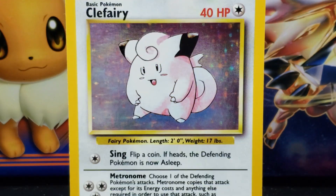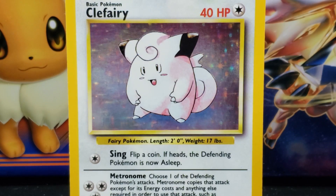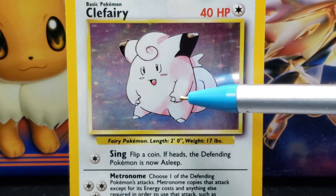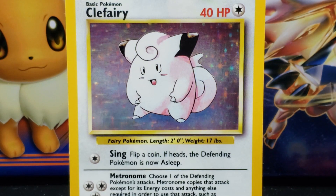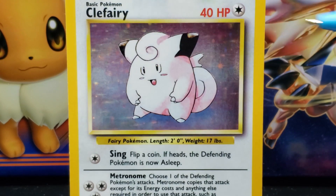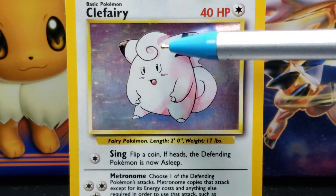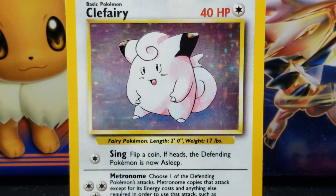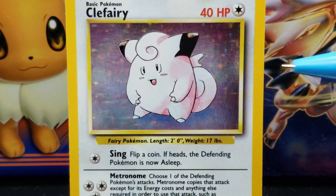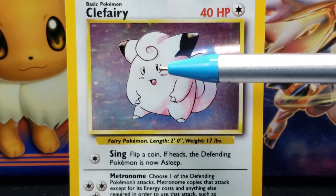The illustration features drawn artwork of a rounded bipedal pink creature. The Clefairy's head and body are one rounded pink unit. At the top of Clefairy are two large pink cone-shaped ears with black undersides and large brown tips that point off to the side. In between the Clefairy's ears is a large pink curl that sits on its forehead. Below the curl are two small slender oval-shaped black eyes with a curved line on the outside.